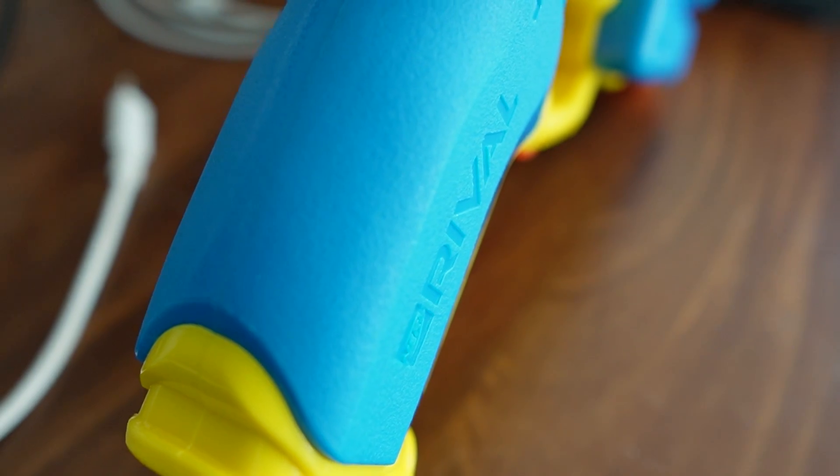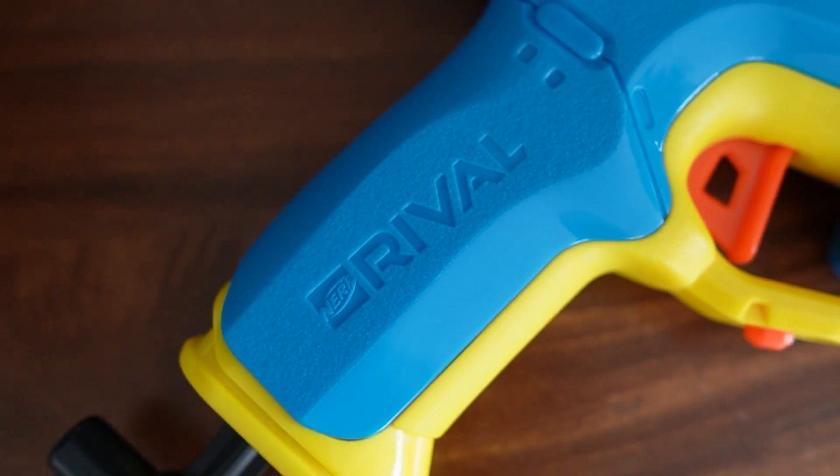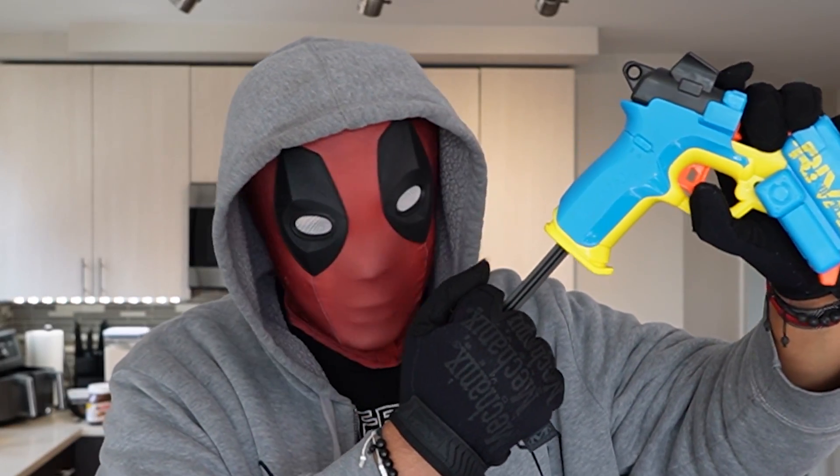The Nerf Rival Pilot has a thick pistol grip, and there's no taper to it either — it's thick all the way up, starting from the bottom of the grip. Speaking of the bottom of the grip, that's where you'll find the T-style priming rod, and it's used for priming the blaster. The size of the priming rod handle is pretty beefy itself and makes priming the blaster much more efficient. You're never going to miss that grip.